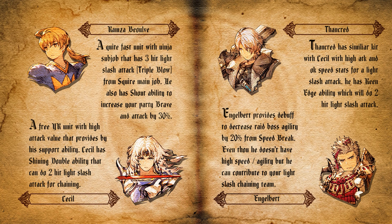All you need is to slow the boss down — that's why Engelbert is joining the party. For me, Engelbert provides a debuff to decrease the raid boss's agility by 20% from Speed Break. I couldn't find any light knight with a lowering agility ability, so Engelbert is the only light slash attacker with access to lowering agility. Even if his speed isn't the highest, you can raise his agility to 67 or 70 with good equipment, vision cards, and espers. He also provides light slash attacks for chaining on the boss.